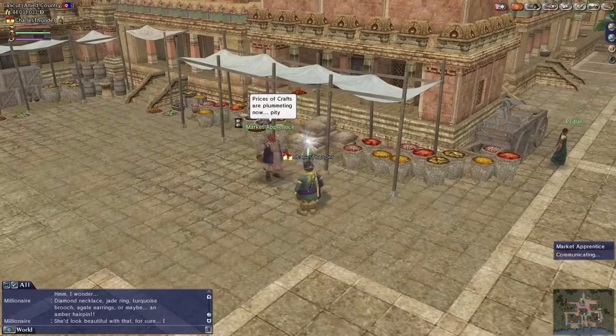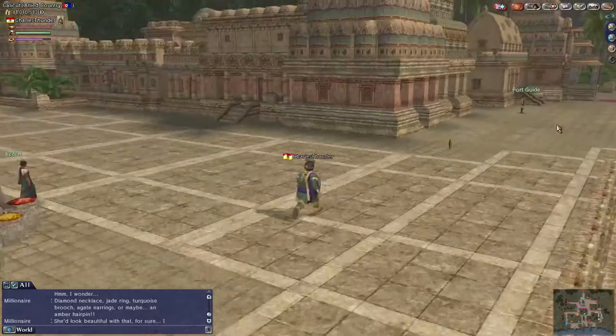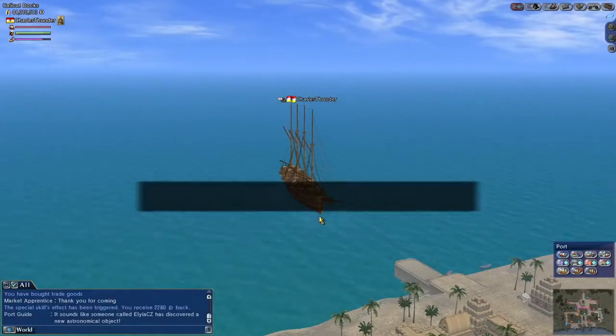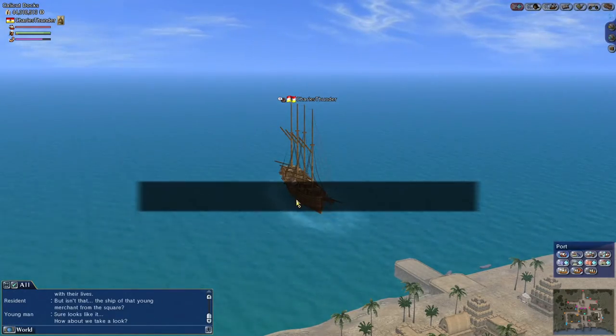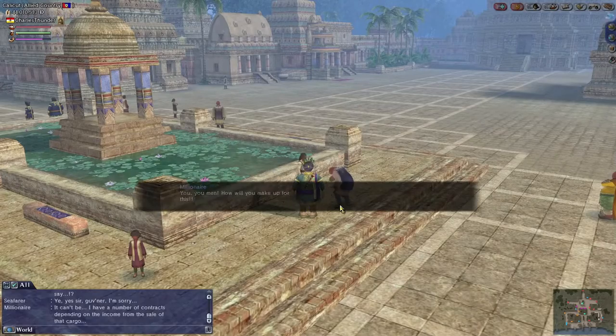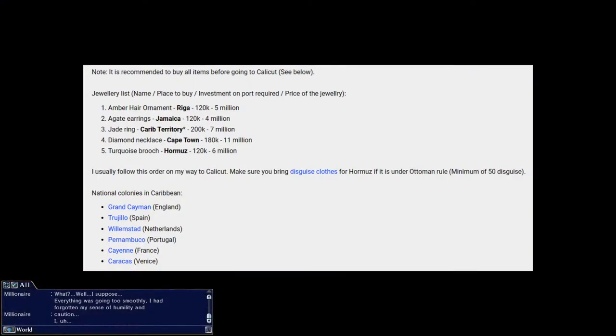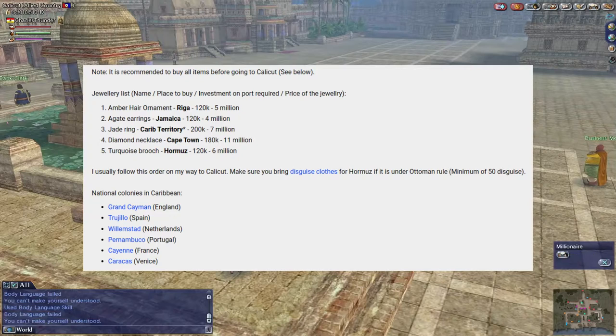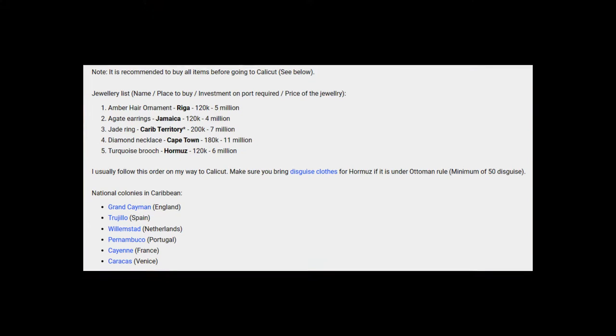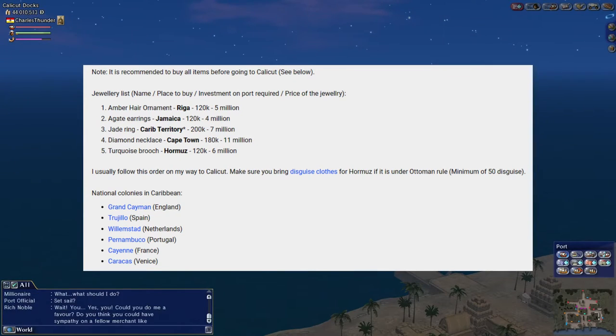You'll need different pieces of jewelry for this shopping list — that's why you need the money for the jewelry and for the investments at each required location. The rest of this video shows me sailing to these locations and getting those items. Some steps I may skip over, such as exactly how I obtained certain items.